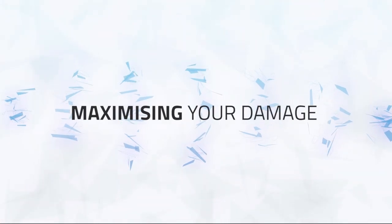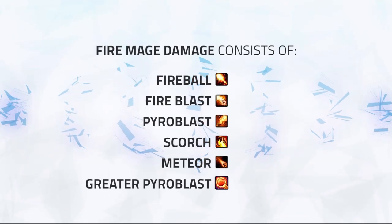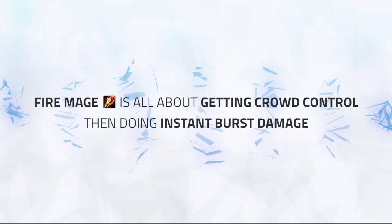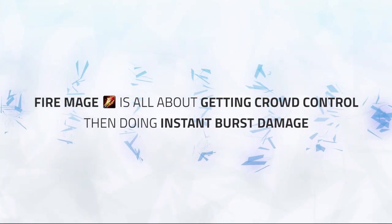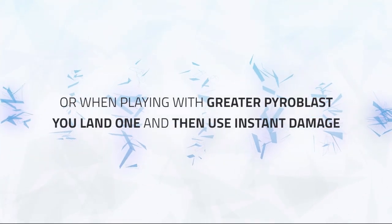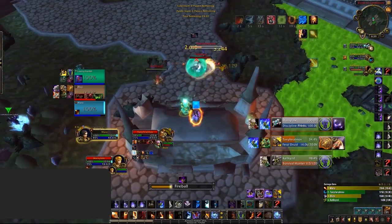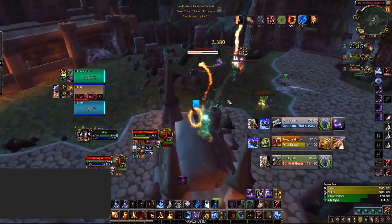As a DPS, knowing how to deal the maximum damage is essential, but knowing the basics is also very important. Fire Mage's damage arsenal consists of Fireball, Fireblast, Pyroblast, Scorch, Meteor, and Greater Pyroblast if you opt to play it. Fire's general damage rotation is quite simple, but Fire is all about getting crowd control and then doing your instant burst damage at the right time. Fire Mage's damage outside of burst — your consistent damage — is extremely low, and is one of the major weaknesses of Fire Mage.